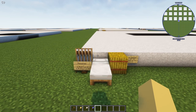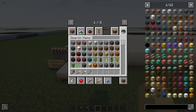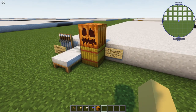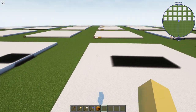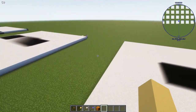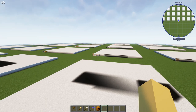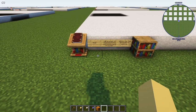The combat academy needs a carved pumpkin on a hay block — that's a dummy — plus one bed per level, because your squires train and live here like a military school. The archery range works the same way: one target block and one bed per level. At level two you can see two beds and two target blocks back there.